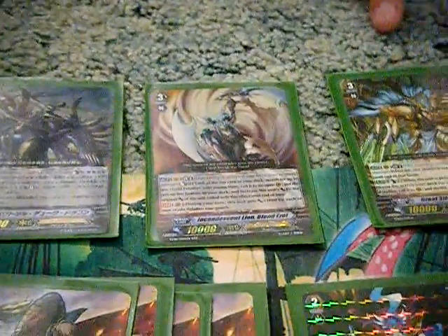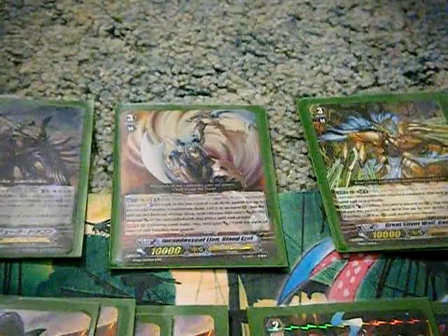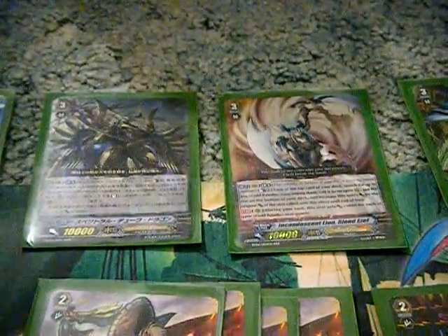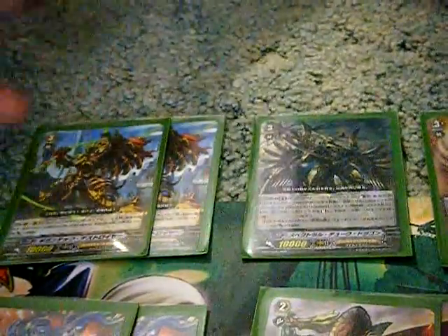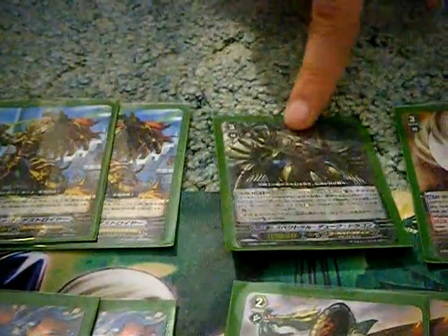If you look into the OCG list, Garmore Gold Paladins got the top first spot in the recent tournament — I'll post the website in the description. That list only ran two Easels alongside Garmore. The other two slots were probably Gigantic Crush or Gigantic Tech Destroyers, which read that if boosted by a Gold Paladin they get plus 2,000 — becoming 20,000 rear guards or vanguard — so they're really good generic cards.